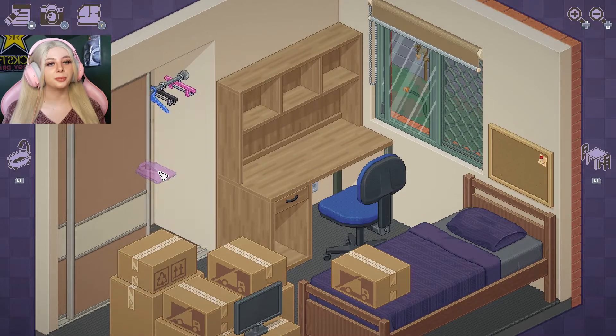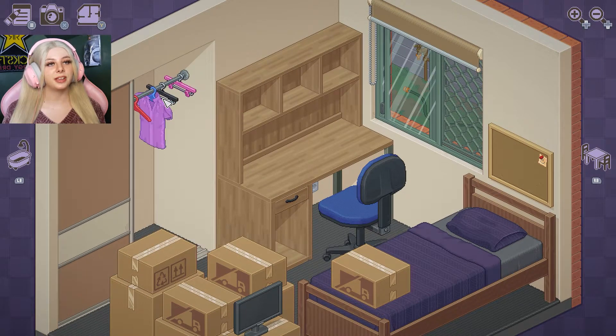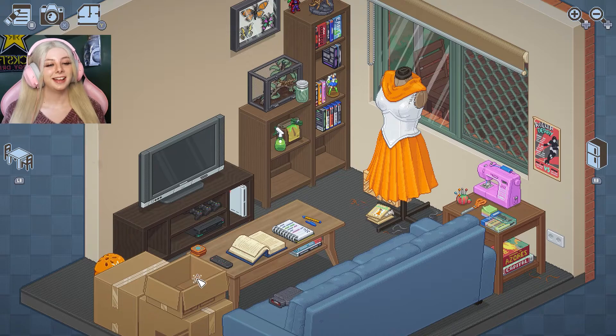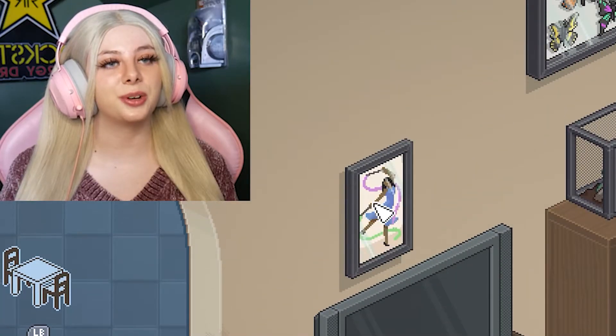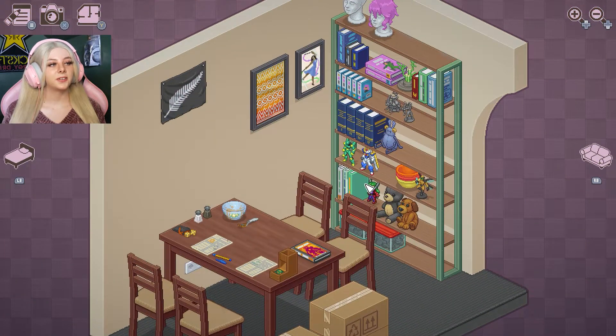Let's make our way over to our room. We have some shelving and some hangers, so we're just going to stick that right there for now. One box down — wow, we are cruising already folks. Oh, should we put the action figure with his friends? Look, he has friends. Yeah, okay, you can live there buddy.